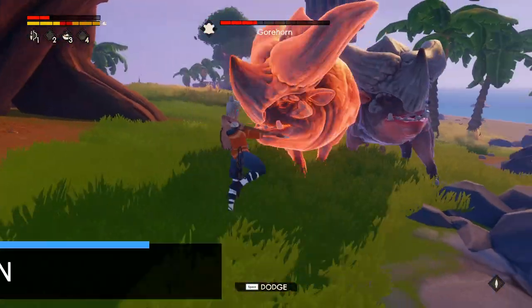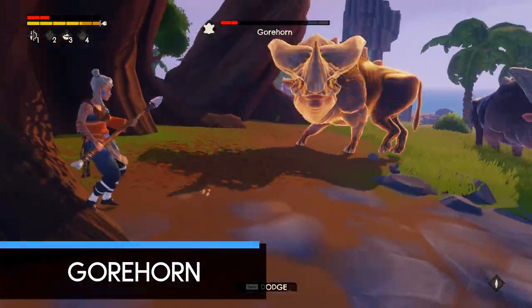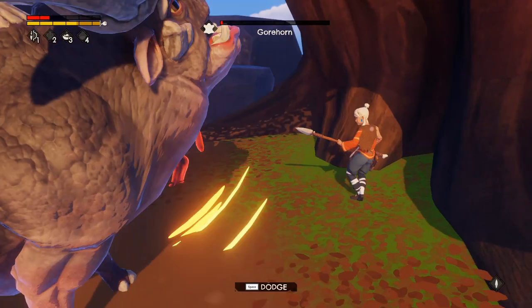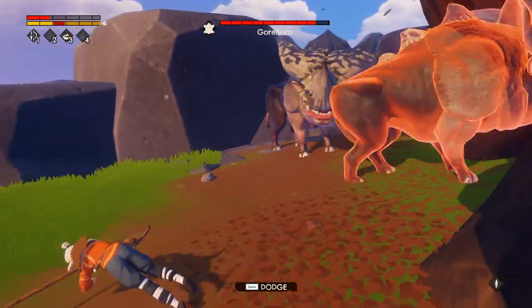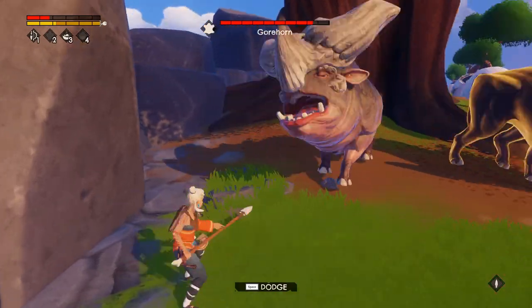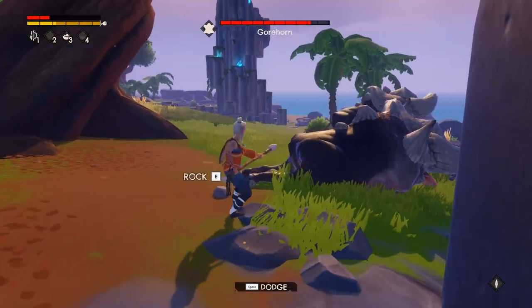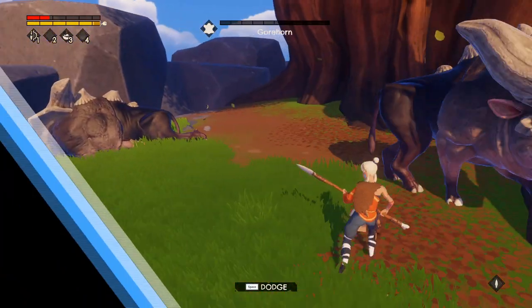The gore horns are the first real bump in difficulty, so don't mess with them until you've found or crafted a decent weapon. You can kill them with a sharpened stick — I know because I have — but I've also died multiple times trying. Don't bother attacking them until you've found or crafted a bow. I personally found gore horns much easier to beat once I made my first upgraded spear by combining leather, bones, and a sharpened spear.